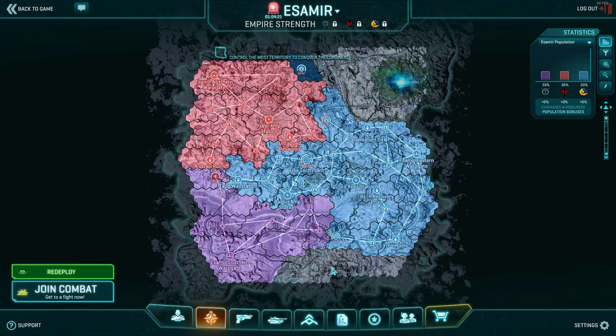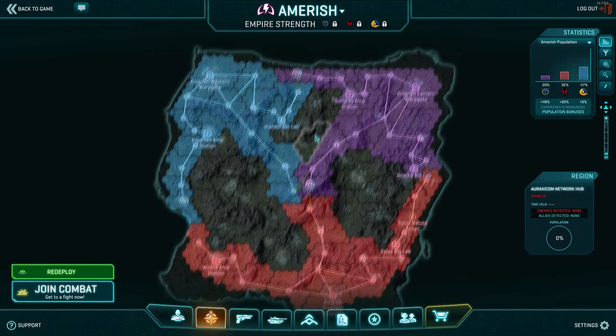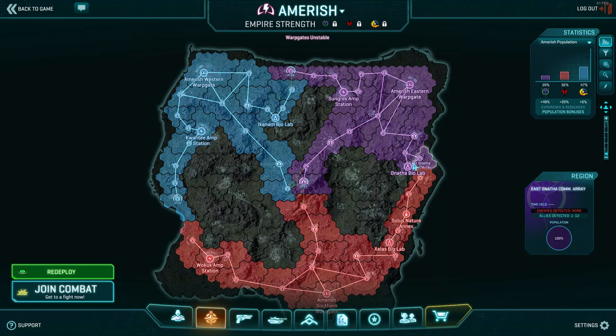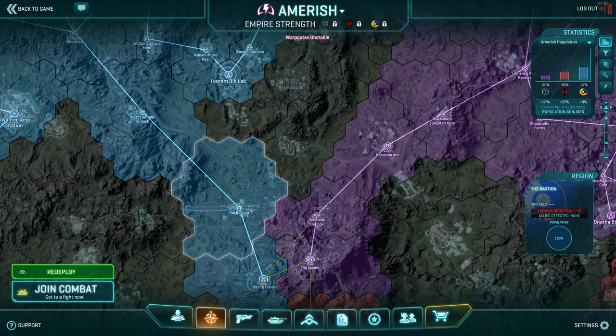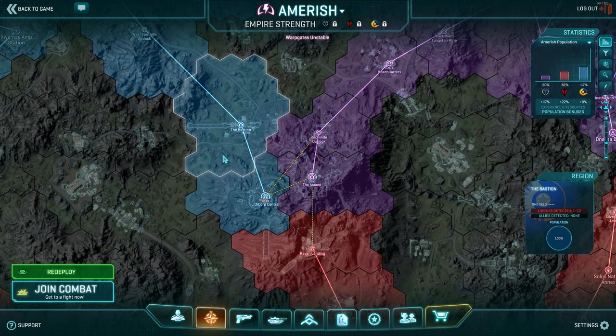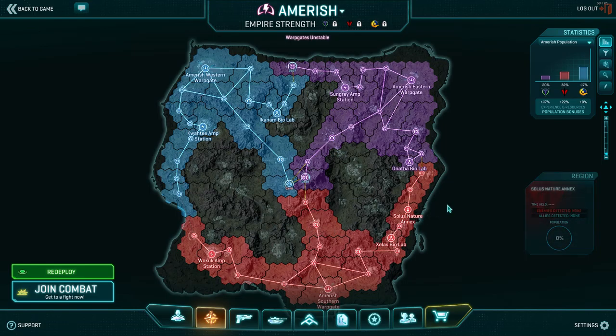Let's switch maps to Amerish. Looking at the VS Warp Gate, on the middle lattice going to the ascent we have Crux Headquarters, and in the center we have the Bastion. Those are all key bases that, as a general rule of thumb, are extremely difficult to take. These bases are choke points where you can stop a larger army than your own faction from advancing — they're extremely hard to take if you're an attacker.